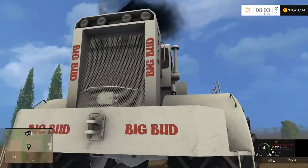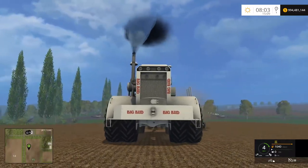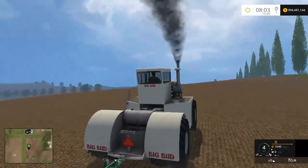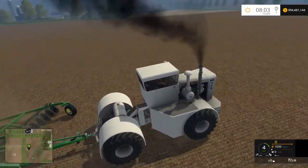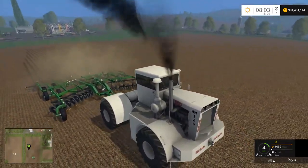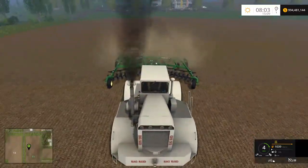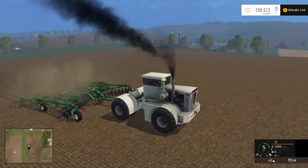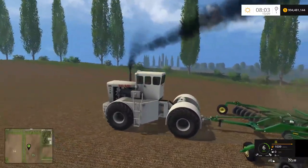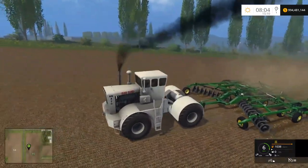The tractor does have duals, by the way. I know it's kind of hard to tell, but if you actually get down low and look at them, you can actually see it does have dual tires. No three-point hitch again — just a regular standard draw bar hitch on the back. So a little bit of trouble for those of you that want to use a three-point type implement on it — that's not going to work. Nice, solid black plume of smoke coming out of it. Kind of like what you'd expect to see from an older tractor definitely belching out the black smoke while working.